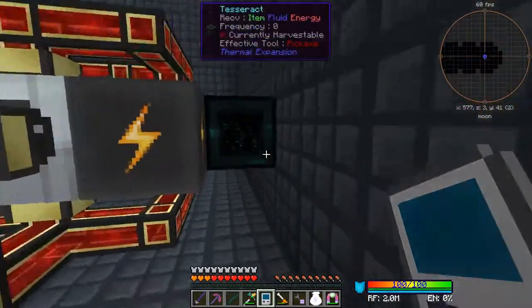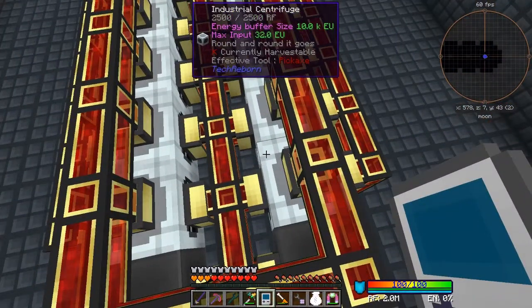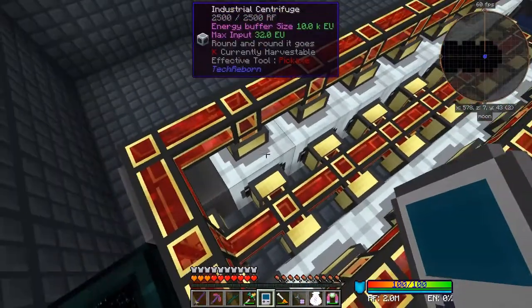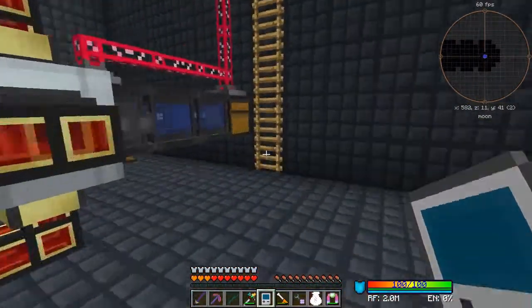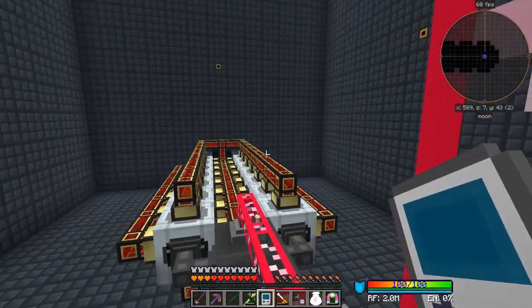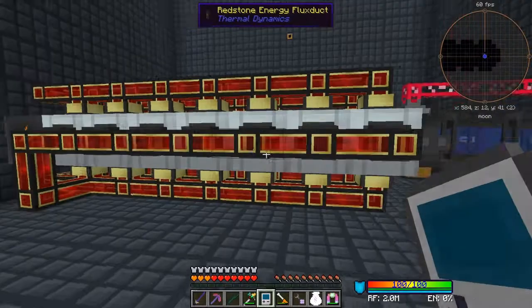At the end there's a tesseract connected to just one place. I had set it up slightly differently before - I put the tesseract in the middle between these two - but the power was going up and down. Now the centrifuge is at 2500 of 2500 and it's stable. I also put a ladder up here - I made this one with nether stars so it's two blocks bigger than the others.